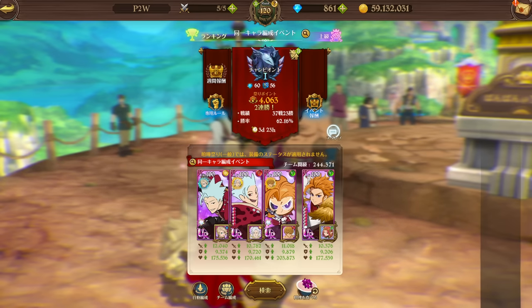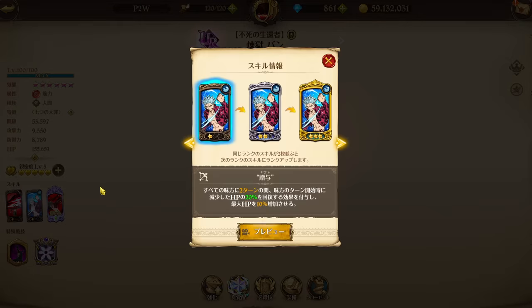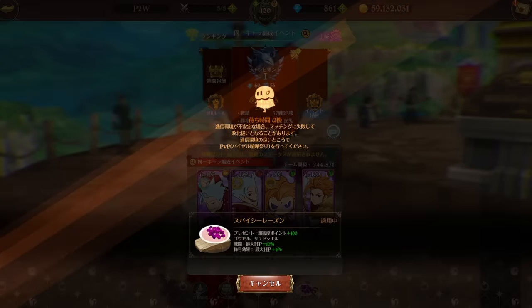I have pretty high hopes for this team. Arthur's biggest flaw was that you couldn't run another Arthur with him. But here we got Bond's passive, which is phenomenal. Purgatory Bond is mainly here for the dodge, but his HP buff card should be pretty good with Arthur, on top of just being good because he's gonna have good HP. I have high hopes him and Chaos Arthur will be doing some good AoE damage.